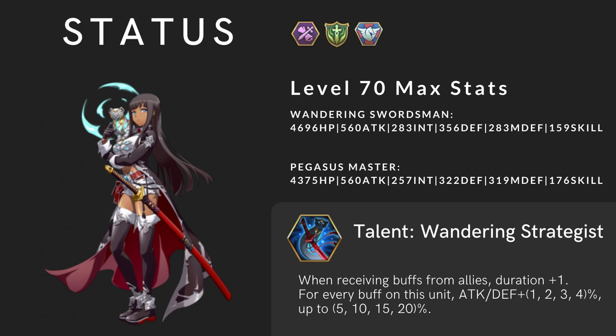Hello everyone. In this video I'm going to talk about how to build and use Toa. She's in Faction Strategic Master, Origin, and Tensei. First we'll compare both of her class max stats. The first one is an Infantry class and the second one is a Flyer class, Pegasus Master.